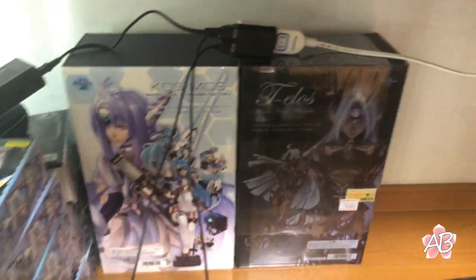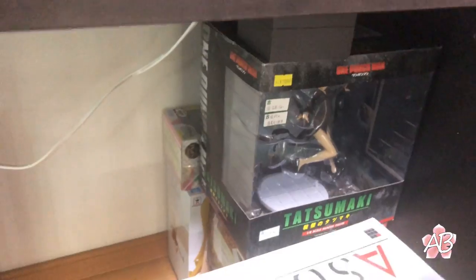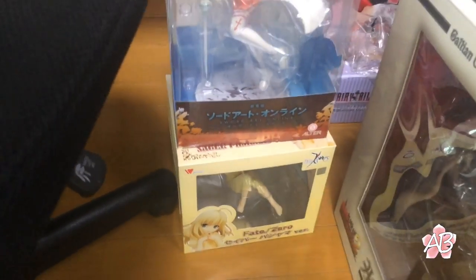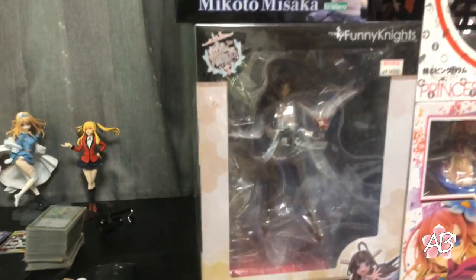Here are some garage kits I need to build. Then there's another Tornado. There's Asuna and another Saber in pajama version — really cool. Shana from Shakugan no Shana. I forgot what she's from. Here's Kongo from Kantai Collection. Misaka from Railgun.